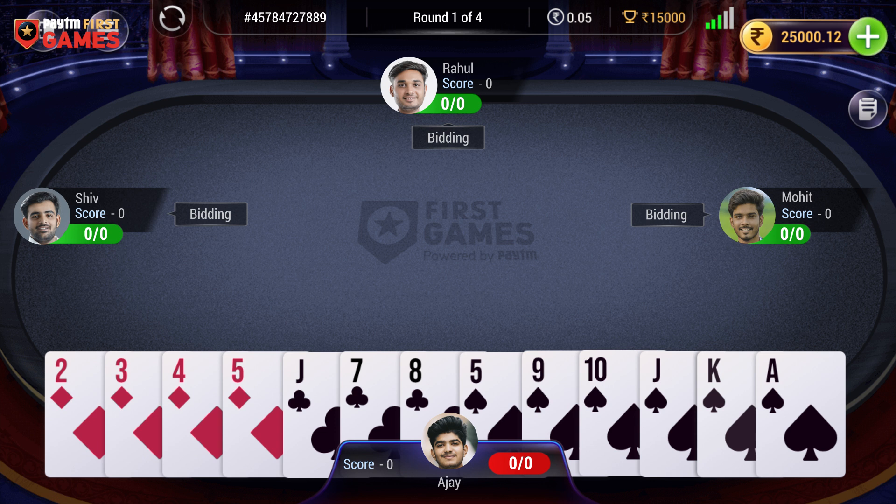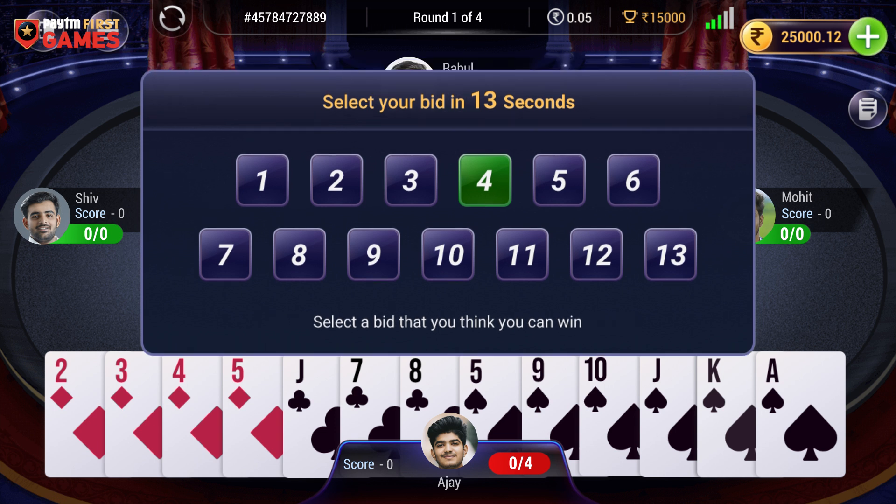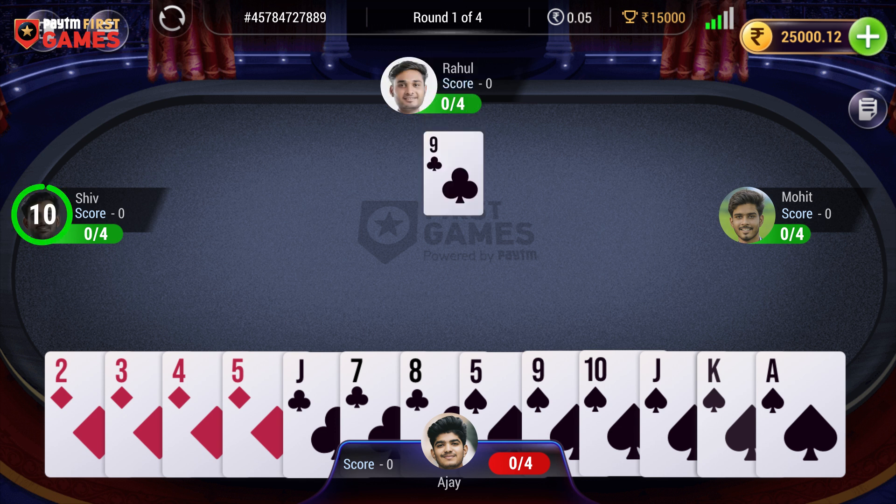Each player must call a bid before the game starts, estimating how many tricks they could win in the round. The game starts when the toss winner throws a card on the table.